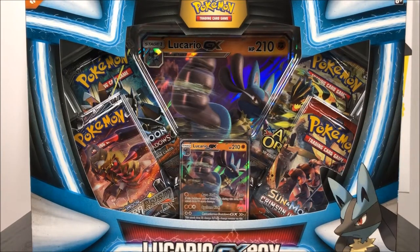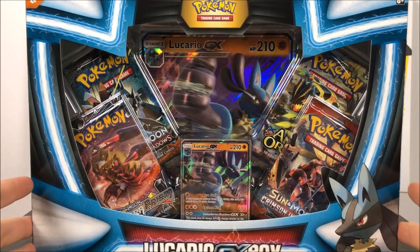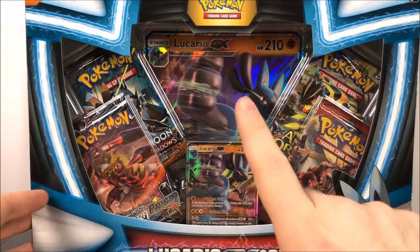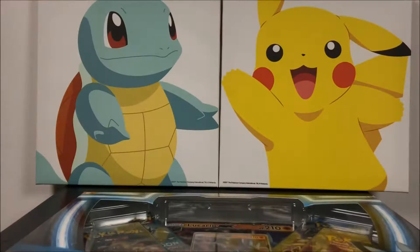What is up guys, Elsnurcho here opening another Pokemon card set. This time we have the Lucario GX box. This is another one of the new packs that have come out. As you can see, we have a Lucario GX card featured here in the middle with an oversized card of it and then four Pokemon card packs. Let's go and get the box open and see what we get.